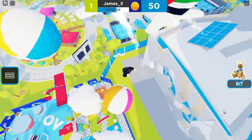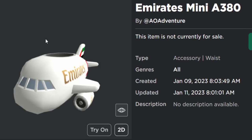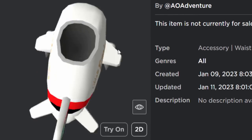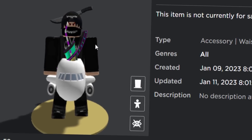For part 2 guys, we're going to be getting the Emirates Mini A380. It's like a mini airplane thing — it's a waist accessory, it's kind of cool, I like it. This really reminds me of a UGC item that already exists, but this one's a free event item so you might as well get it.